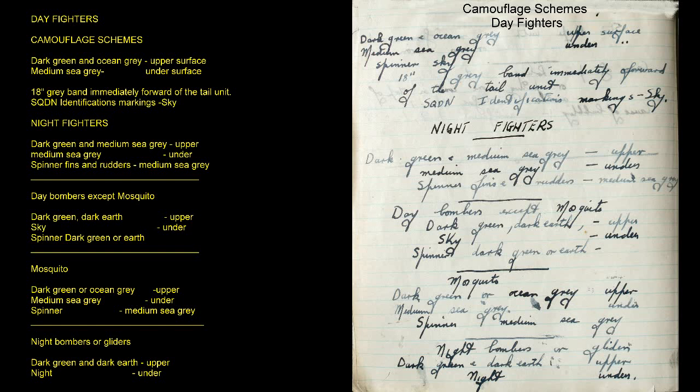Mosquito day bombers: Dark Green or Ocean Grey upper, Medium Sea Grey under, spinner Medium Sea Grey. Night Bombers or Gliders: Dark Green and Dark Earth upper, Night under.